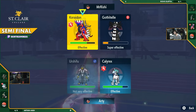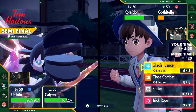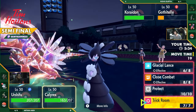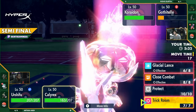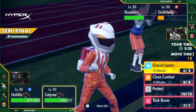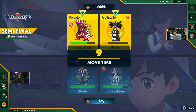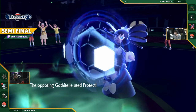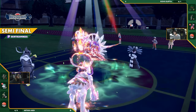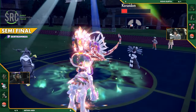Now the question is: is Gothitelle going to attack this turn, or do you focus on the Coraidon who could also Protect? Or do you just Taunt the Calyrex? I think you have to go for an attacking move — either way you stall one turn. You want to try and take this without your Coraidon taking damage, so you want to take down Calyrex as soon as possible. Gothitelle is going to Protect — I do not hate that move. Try and get some of that Grassy Terrain health back.